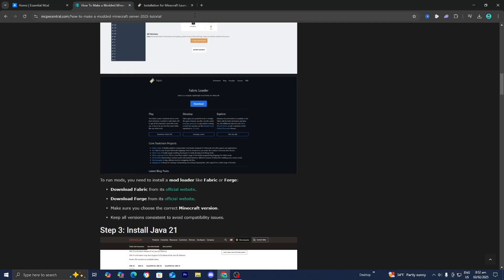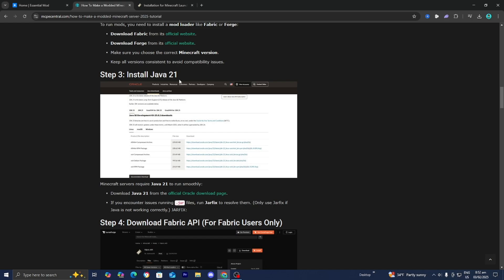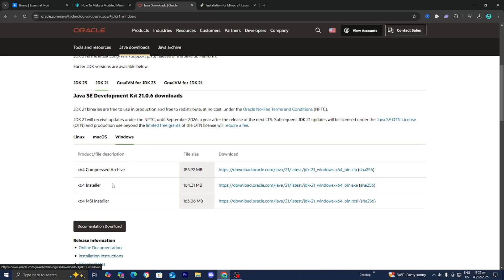Let's head on to step number three, which is to install Java 21. In order to actually run mods, shaders, Optifine, and things like that, you will need to have Java installed on your device. Press on the link and it will take you to the direct download. Make sure that JDK 21 is automatically selected. Select on what operating system you're on — this will work whether you're on Linux, macOS, or Windows. I'm on Windows, so I would select that option, then install the x64 installer.